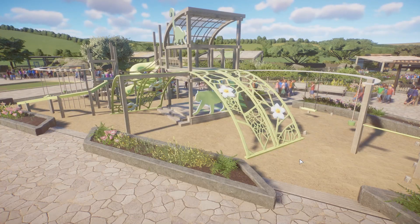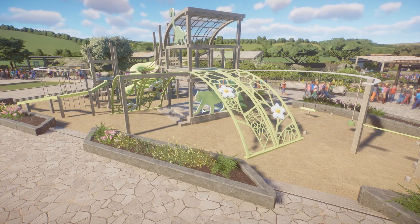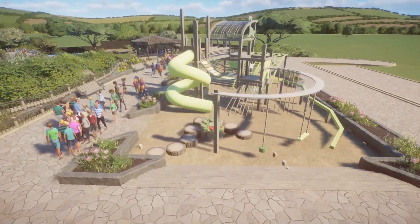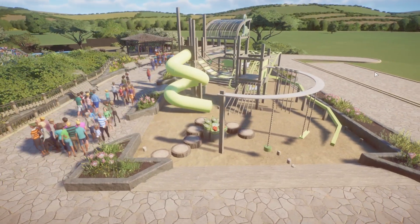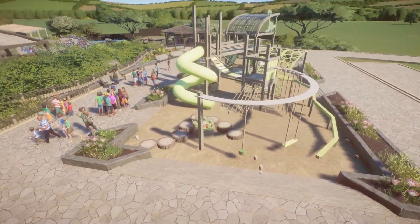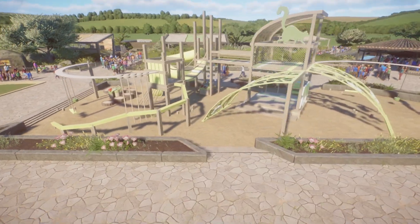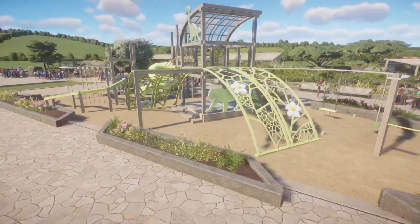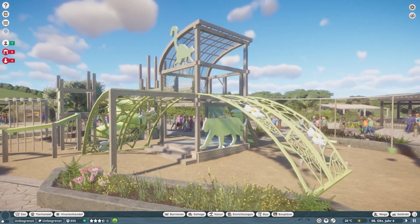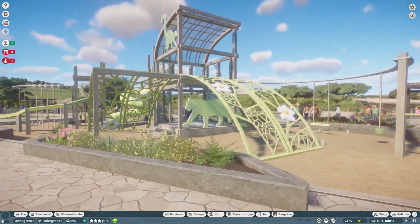Here we are looking at our beautiful little playground. The guests aren't walking through it — I don't know why. I don't think there's anything over here that attracts them to it. They're not going in there. I'll get behind that and find out. Let's go down here and walk around from the visitor's perspective.